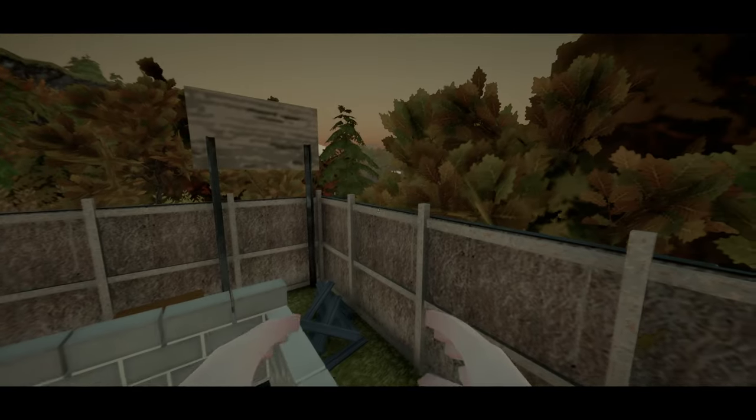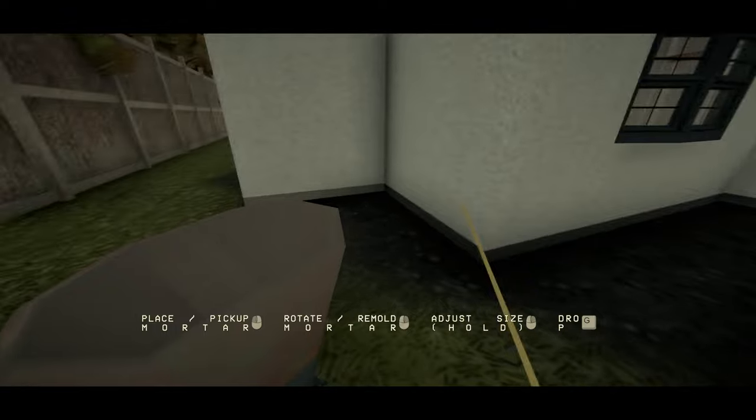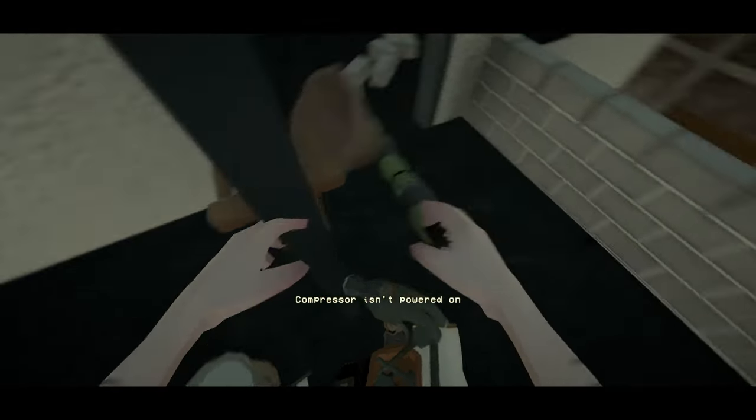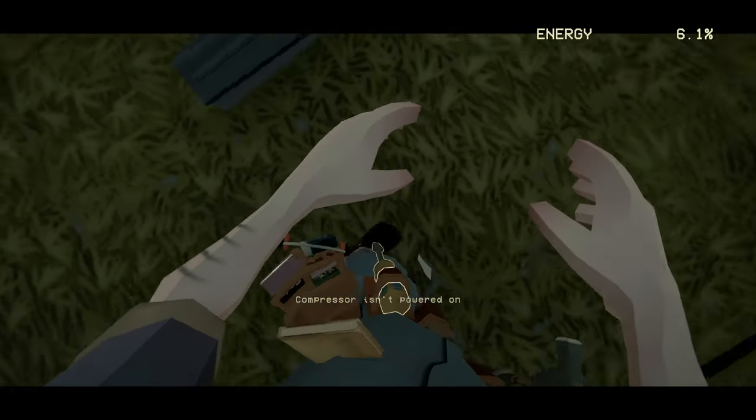You know what, I completely forgot - I completely forgot we bought a mortar gun. Just done that whole section and didn't even need to bother with the effort. I could have just used this. Now how does this work? Oh, the compressor isn't still turned on - let's just turn this on. I've only got 6% energy left and I've got no snacks. I'll have to make this quick.